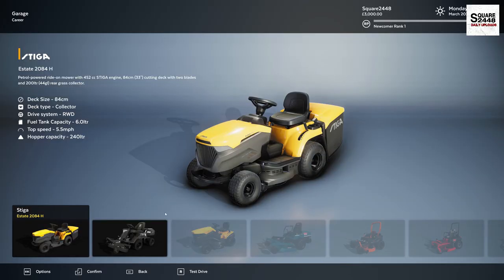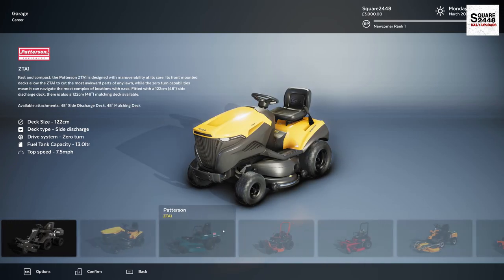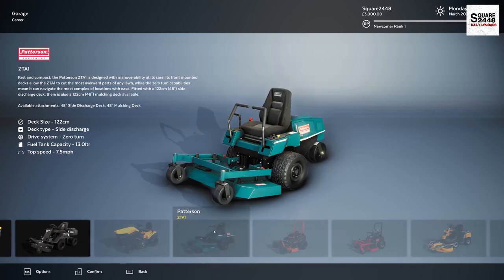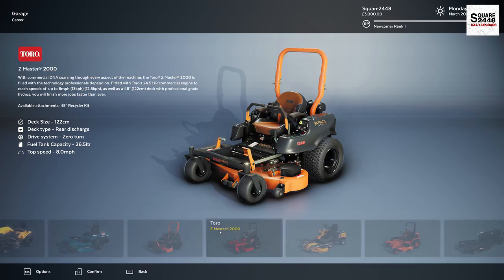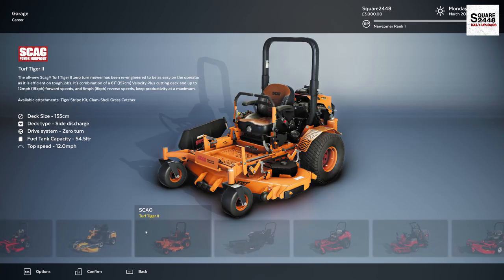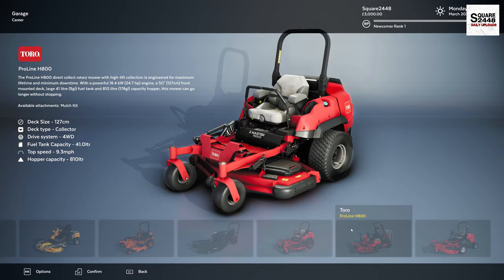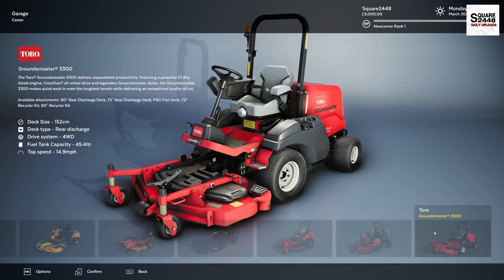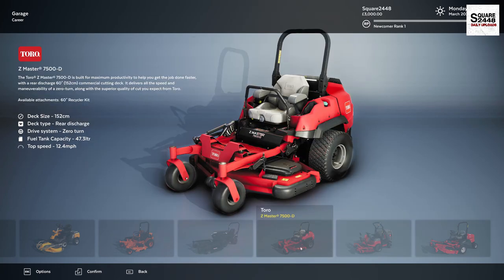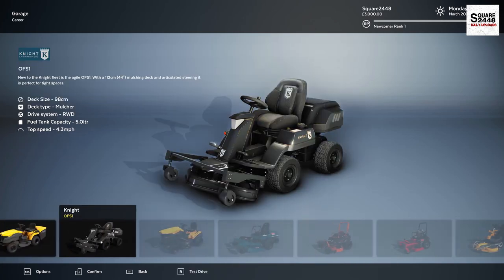We're ready to get the career mode started. Let's take a quick look — I don't think we could unlock these yet, we probably don't have enough money. But you guys can see we have a Stiga, we have the Patterson with a pretty cool out front deck design, we have a Scag Patriots, we have a Toro Z Master, the Scag Tiger 2 which is a pretty cool one, another Toro, and another Toro with a bagger built in. Since we only have $3,000, we're gonna start off small.